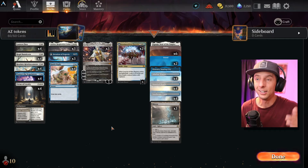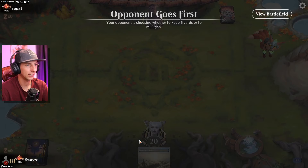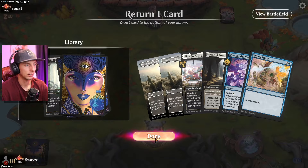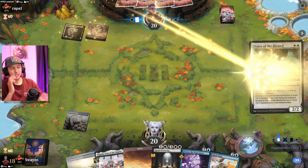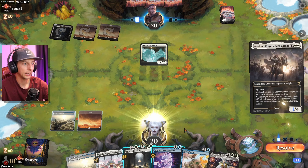Alright, today we're taking a look at Azorius tokens. We haven't played this in a long time but I've been playing it a lot today and it feels really, really good. Opening hand — too much mana, can't keep it. This next one is a lot better, let's keep it. I think we drop the Bunnycorn just because we've got so much good instant speed magic here. I've been seeing a lot of Deep Cavern Bat today so I'm expecting to see it a lot more.